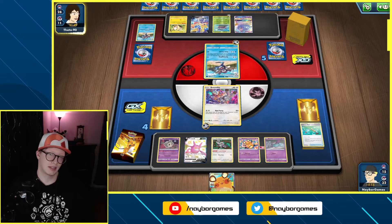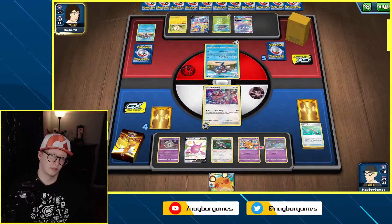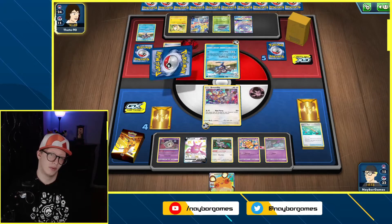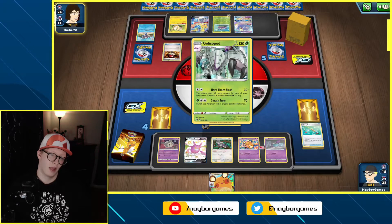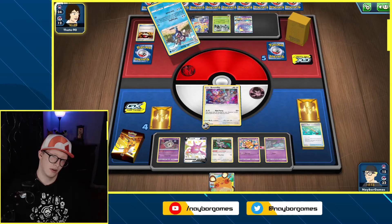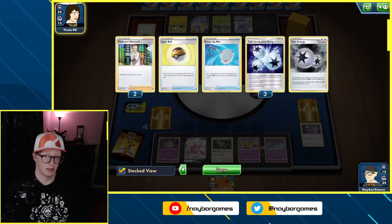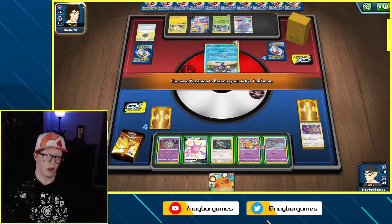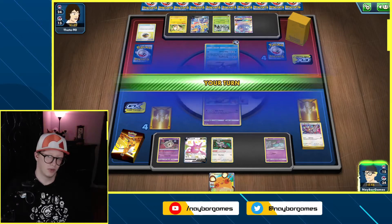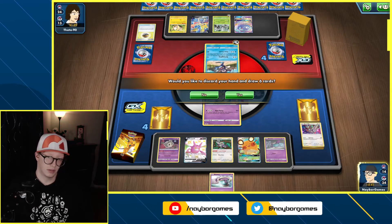We have two thinning decks — that's fun. I really want to find Boss's Orders. How many energies am I down? Pretty much all of my Triple Acceleration at this point. So what I'd really like to come across is — not the Sinistea. Let's get rid of that.